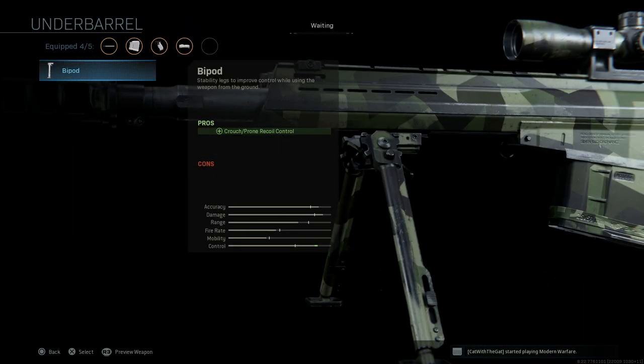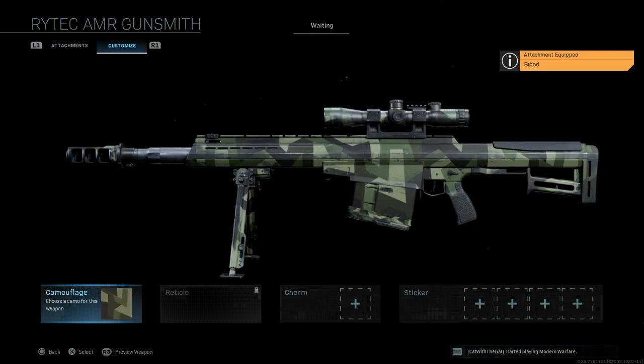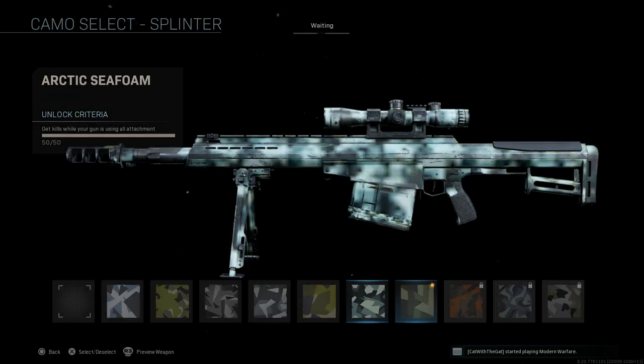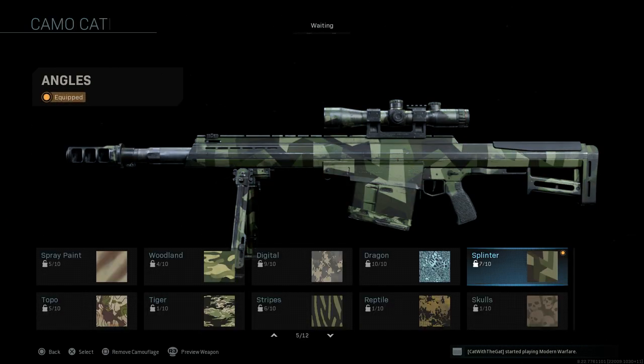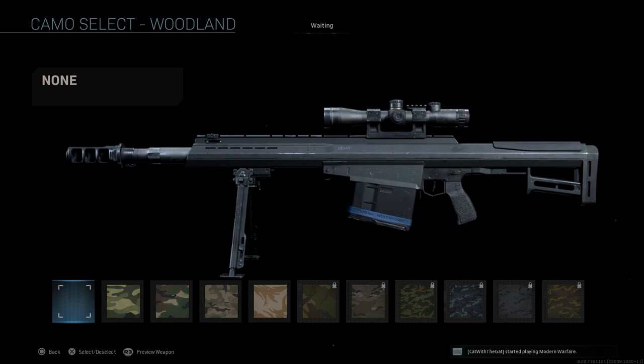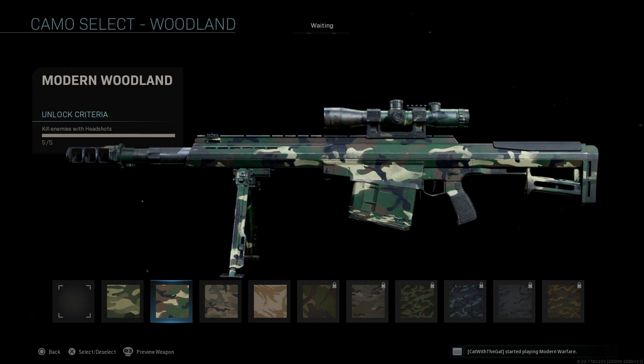To take advantage of more recoil control, we're going to want a bipod on this, which assists with crouch and prone recoil control — the best way to use this weapon. It helps get multiple shots on target, especially engaging vehicles, where crouching or going prone is ideal. For the reticle, we can't do a custom reticle since we're running the base optic. I'm running the Splinter Angels camo, though a woodland modern woodland also looks nice on this.